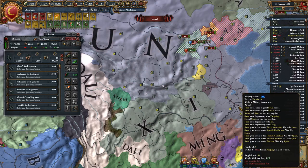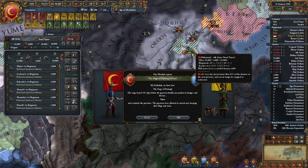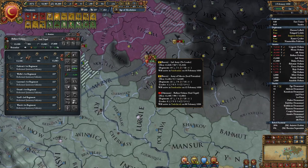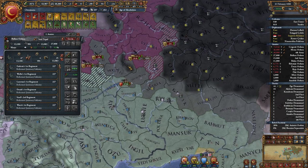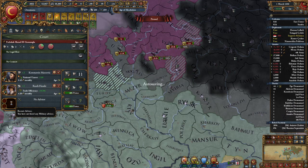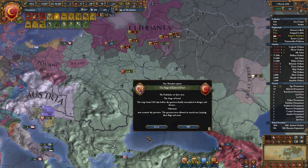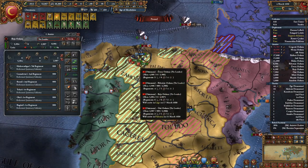I'm going to go over here and siege down another mountain province, which is not really what I want to do. We just got absolutely annihilated against the Russians. What on earth happened? They didn't even reinforce with another stack, so we were on equal footing — they just had more cannons, more armies.